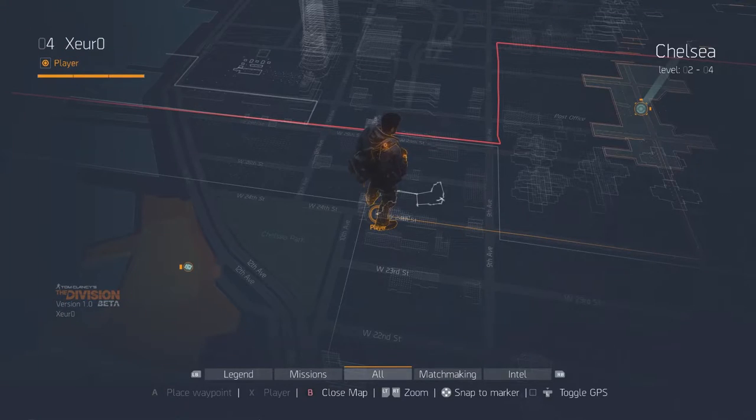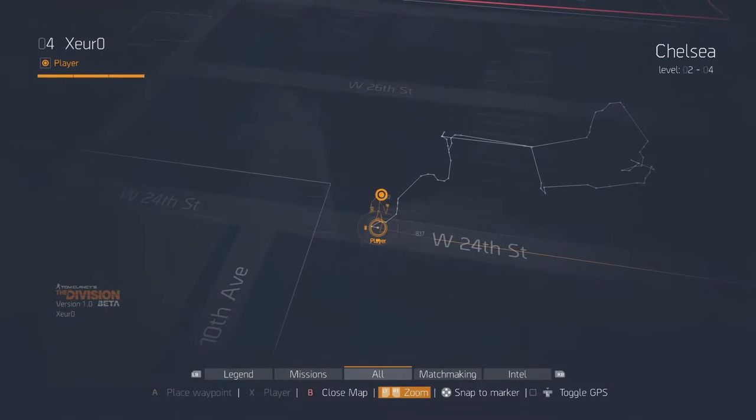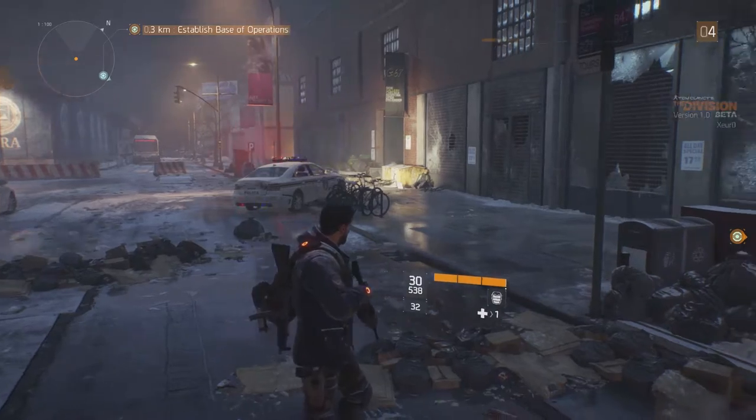To find the crate you'll need to go a tad east of 24th and 10th to access a ladder. The ladder is going to be by a police car. Head up the ladder and continue to follow my character until we get to another ladder.